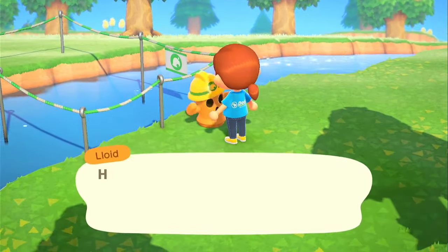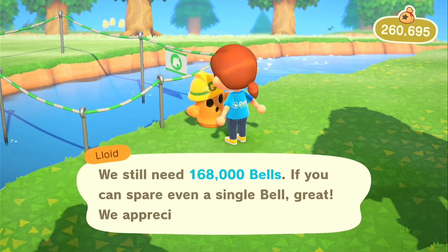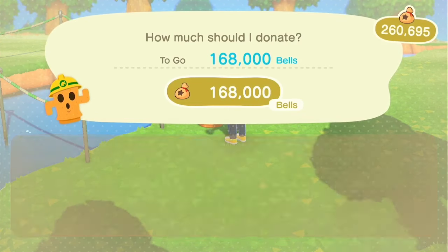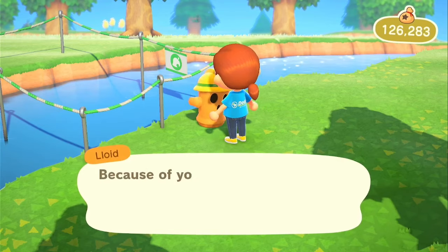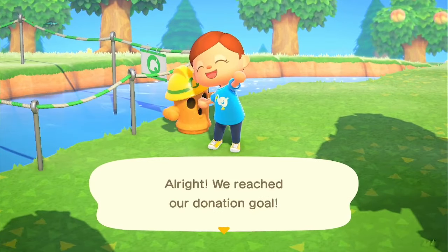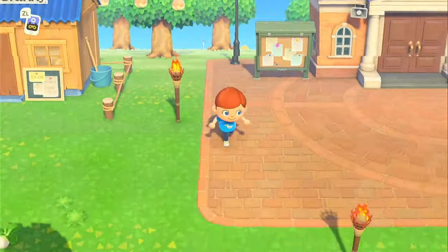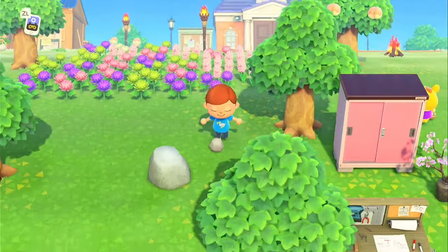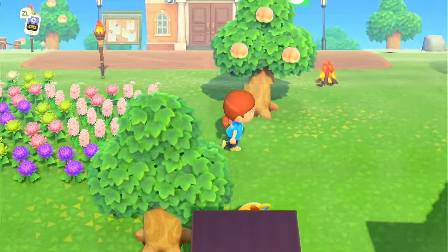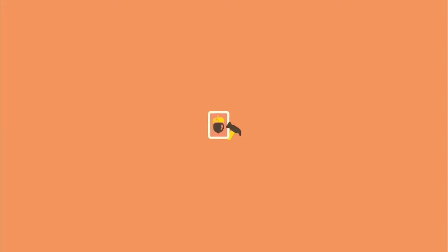We're just going to continue on placing items and bridges. We'll get the campsite built and see who our first villager is. Now let's go build the campsite - I already have a place picked out. This is the island I use most, or at least my favorite one. I have a layout I like to use on it, similar to my Forever Island. The island itself is the same as my Forever Island, so I like the layout of my villager homes and campsite.